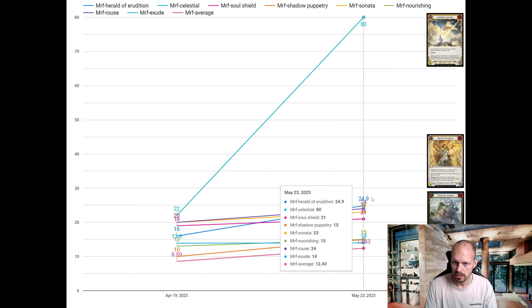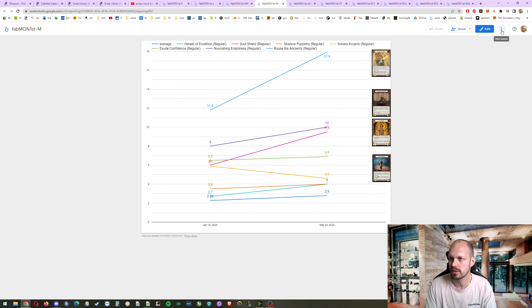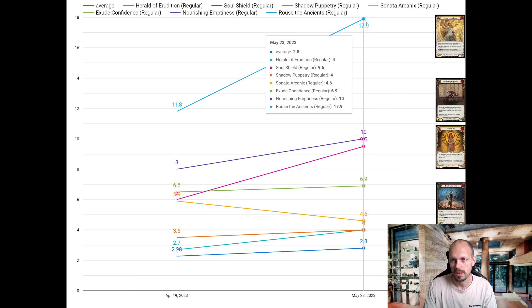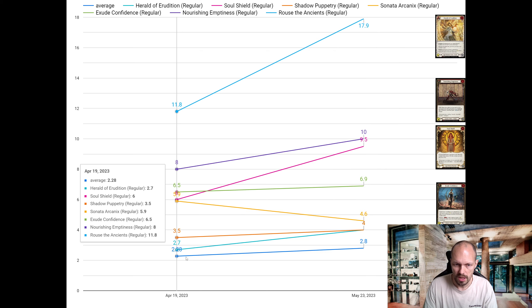Prices are going up — the average went up from 860 to 1243, mostly because of Celestial Cataclysm. Let's revisit that next month. For regular non-foil majestics: Herald of Erudition is by far the most expensive at 18 euros — this went up a lot and I believe this is a precise, non-manipulated price. Nourishing Emptiness is at 10, Soul Shield at 9.50, Exude Confidence at 6.90. The average majestic non-foil went up from 2.30 to 2.80.